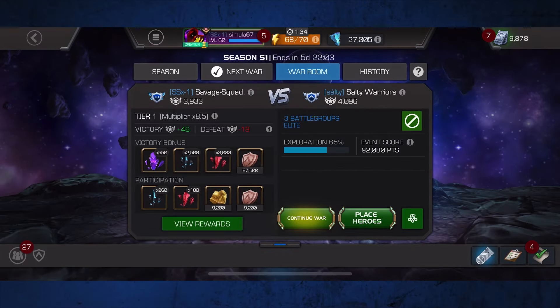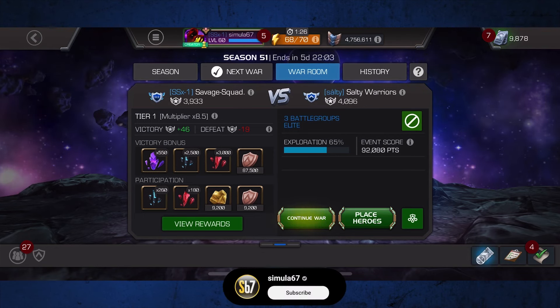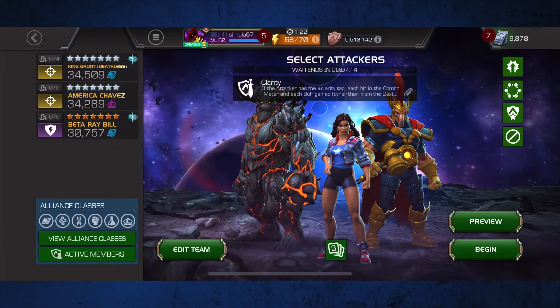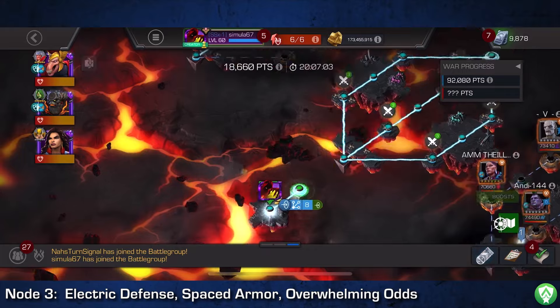Hello friends and welcome back to the channel for war number 10 of season 51. Today we have an important matchup against Salty. SSX is trying to stay on the podium until the end of the season, and Salty is a very talented group of players, so we've got our work cut out for us. Deathless King Groot, America Chavez, and Beta Ray Bill rounding out the team today — a full squad of seven-star rank-three champions.